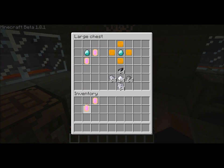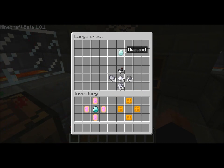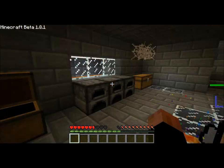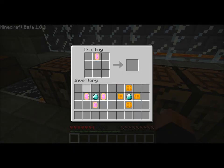There are two new music discs that you can create. They require the waffles, the Pop-Tarts, and diamond. Let me craft these. Here we have the Nyan Cat disc. And you can obviously guess what this one is — the TAC Nyan disc.